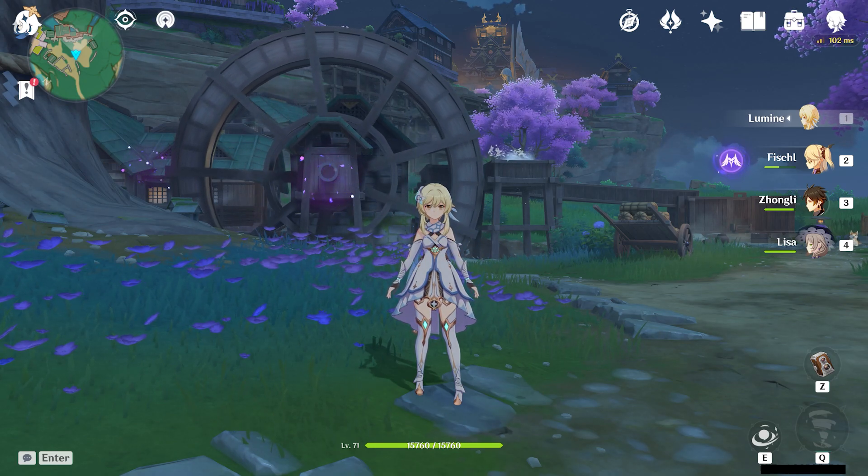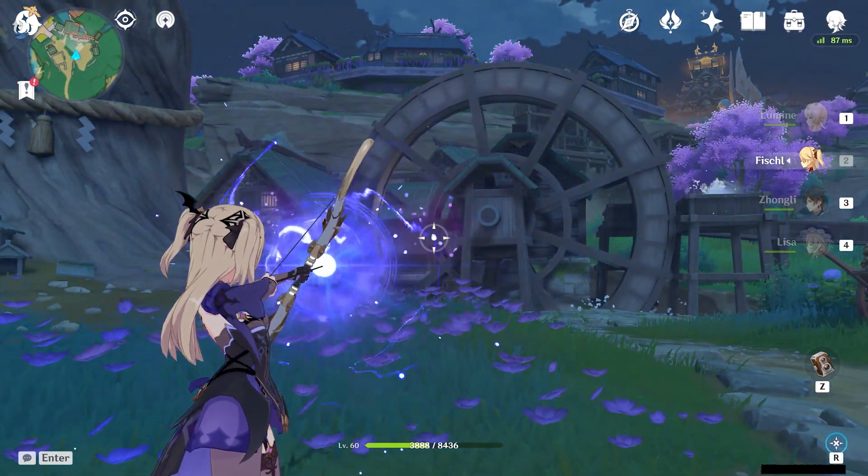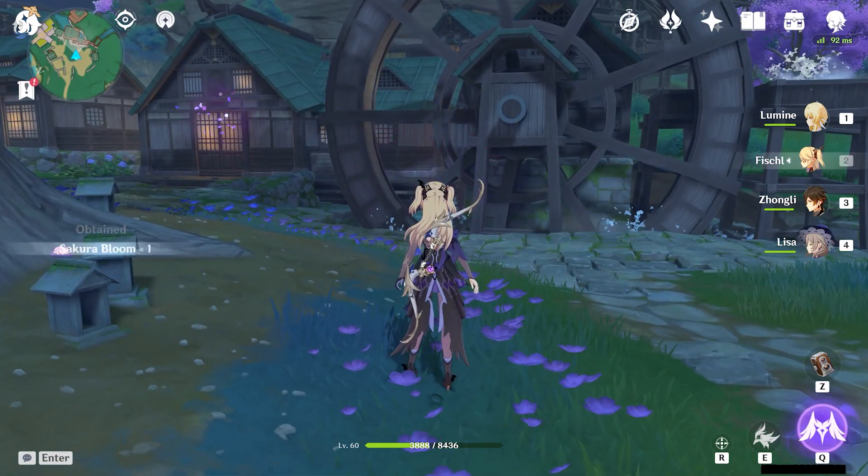Once there, look for little puffballs slash clouds of pink mist and Sakura Blooms mixed together. From there, hit it with any electricity ability that you'd like from any electro character that you have.